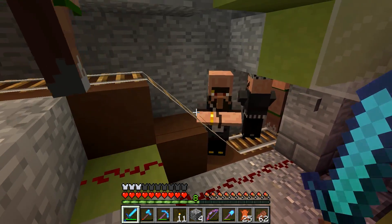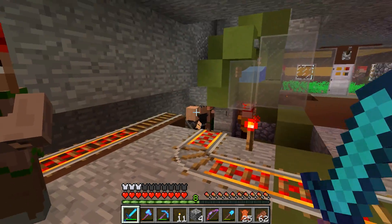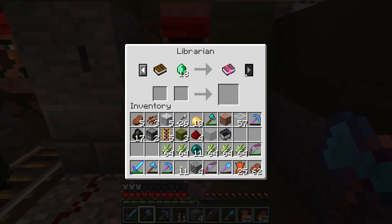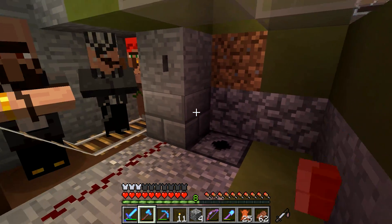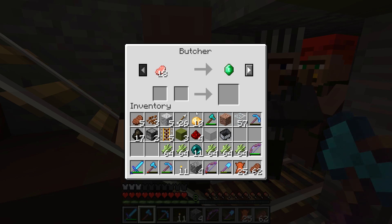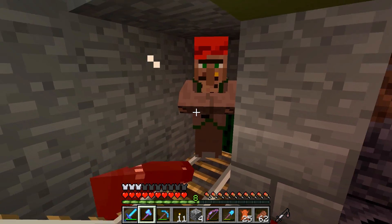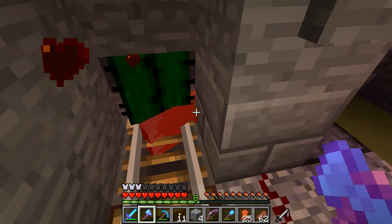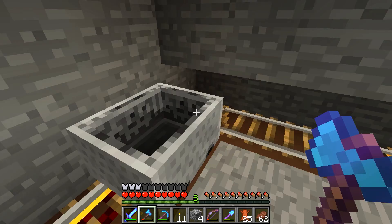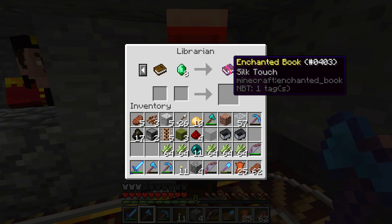Very interesting - as the minecarts come back and the minecart breaks, like 10 villagers just popped out. There is a bug in 1.9 where you cannot always see the entity inside the minecart. These may actually have villagers in them - look at that! So freaking weird.